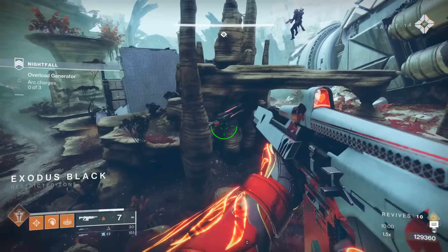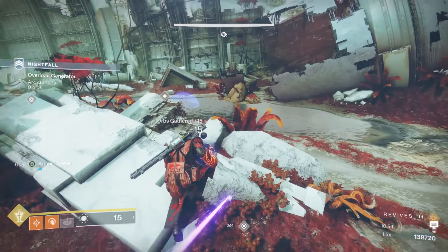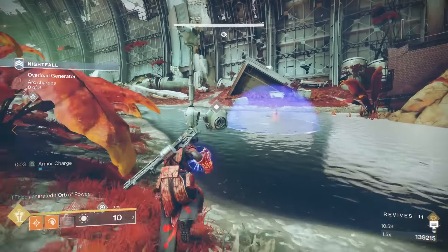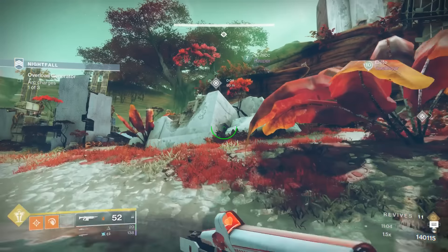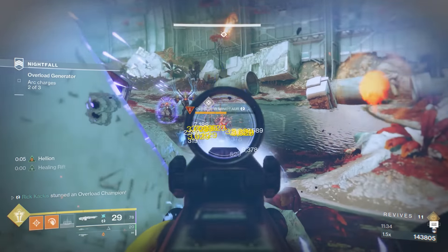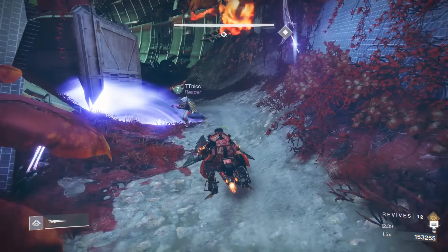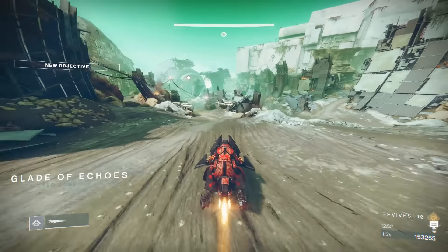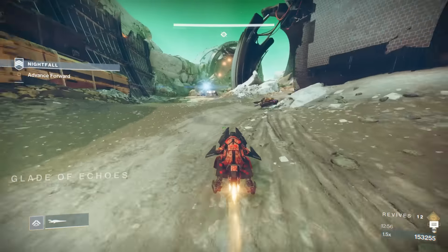Moving on from there — you can't get on your Sparrow and skip this section like you used to. Instead, you are going to have to battle your way through and get the three different arc charges to unlock the Scorch Cannon. In the normal difficulties you don't need all three arc charges, but in Grandmaster you do. There are also going to be some champions in this location as well, so this is just not a skippable zone anymore. You're going to have to play it like you do the rest of the Grandmaster. Once you grab that Scorch Cannon and use it to lower the next barrier, then you can skip forward a little bit.